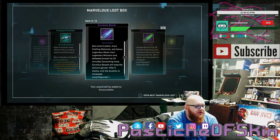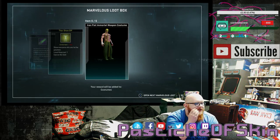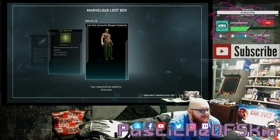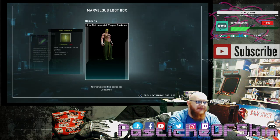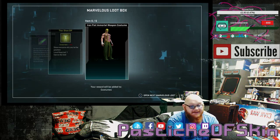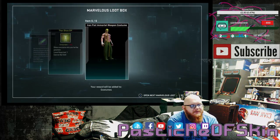Box 19: 4 Marvelous Essence, Energized Particles, Currency Boost, 2 Experience Boosts, a Thor Show Off, and a new Immortal Iron Fist costume. Nice — awesome! I did not know there was a new Iron Fist costume. I actually like that one — the Immortal Iron Fist design with the Kung Fu pants, the sash, and the mask. Danny Rand maskless with just the tattoo — I'm not a fan of that, but I actually like the topless version with the mask. That is a nice design.